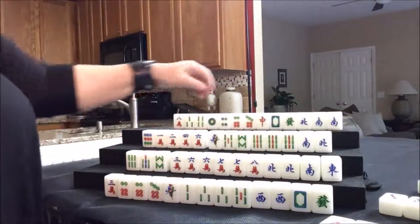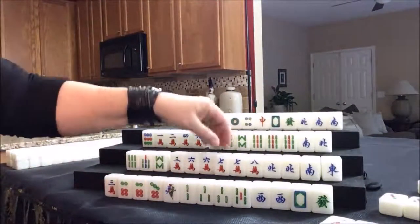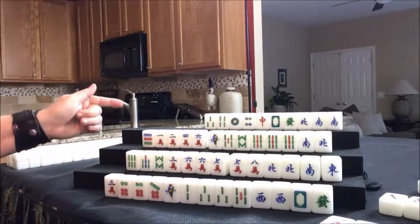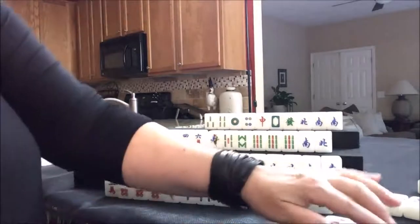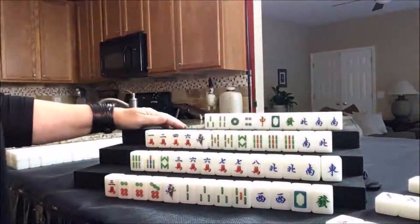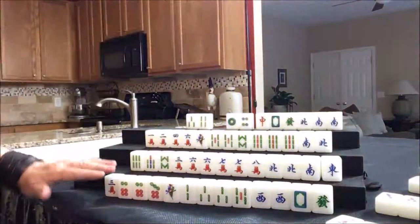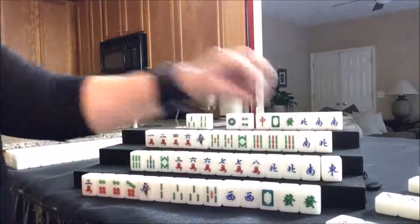Drawing for North. North can chow — let's chow for them: six, seven, eight. So we just chowed. Let's get rid of the eight crack. Drawing for East. South — you think, why not chow it? You cannot chow from the player across from you. You can only chow from the player on your left. So they can't take that eight crack. Nobody can take it, so we're going to draw. One crack — discard. Drawing for South — seven dot. Drawing for West — five bam. Wow, they're drawing well. We'll discard the nine dot. Draw for North — eight bam. We want dots. Let's throw the eight bam. Drawing for East — green dragon. Very nice. Throw the three crack.